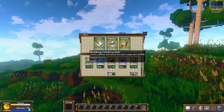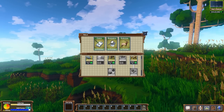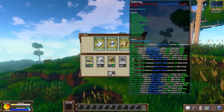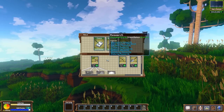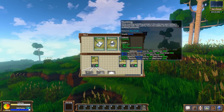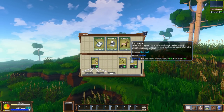If we click on any of these, we can immediately see all kinds of different things we can do, including building construction, elections, storage, workbench construction, culinary research, and engineering research. But for right now, we're really going to focus on surviving, so I think that's what we're going to do quite a bit of.